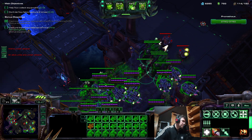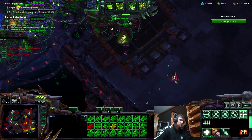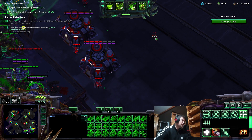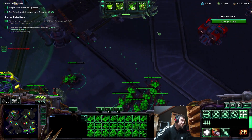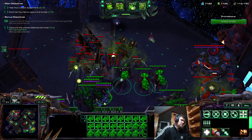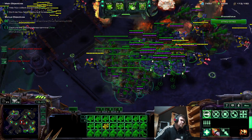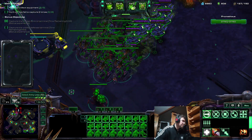Stupid plagues. Diamondbacks — oh well. These guys seem to be very powerful. Flagging them — it works on these Goliaths, although this should be heroic. A few more Medivacs — I think I actually have enough.